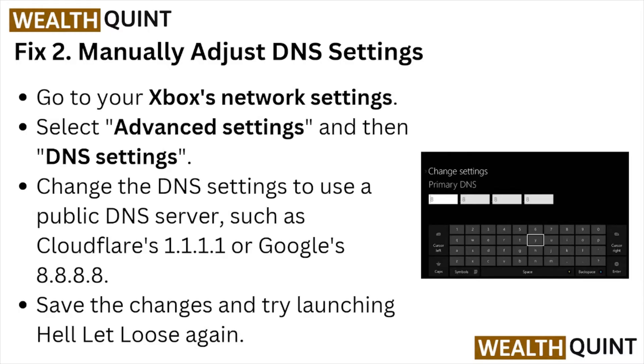Fix number two: manually adjust the DNS settings. Go to the Xbox network settings, select the advanced settings, and then DNS settings. Change the DNS settings to use a public DNS server such as Cloudflare's 1.1.1.1 or Google's 8.8.8.8. Save the changes and try launching Hell Let Loose again.